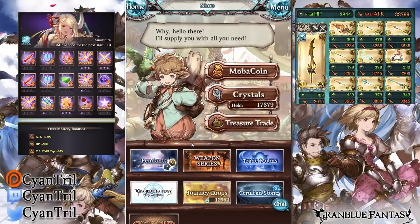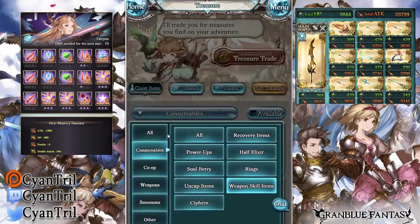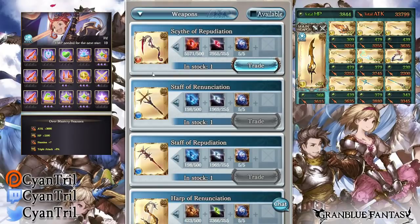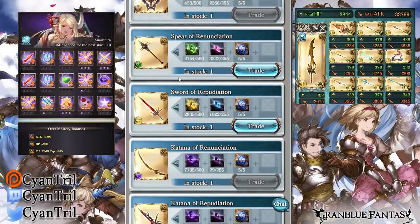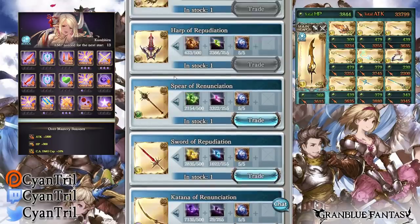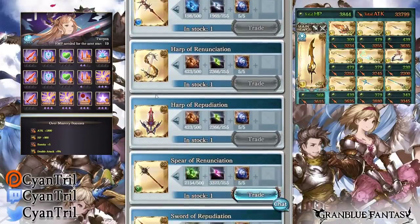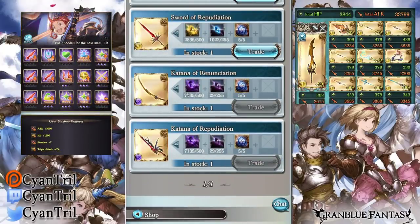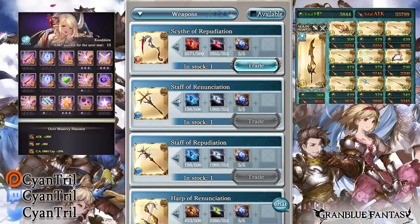When trading for a weapon, you go to Treasure Trade, Quest Items, then Weapons, and click on Dark Orbis Weapons. This is where you see all the weapons — as mentioned, there are two versions, one for magna and one for primal. You have to pick what matches your pool. For example, I picked the agony version for fire, magna for wind, primal for light, and I'm going to pick primal again for dark.